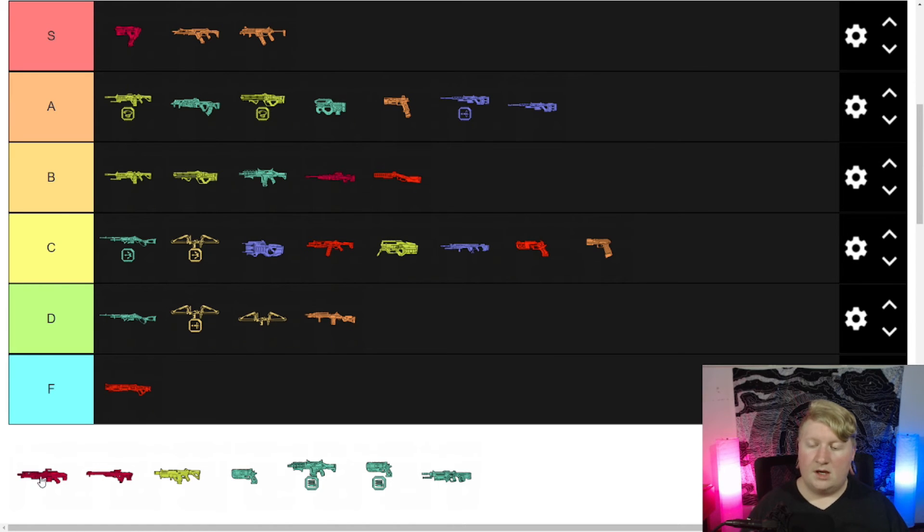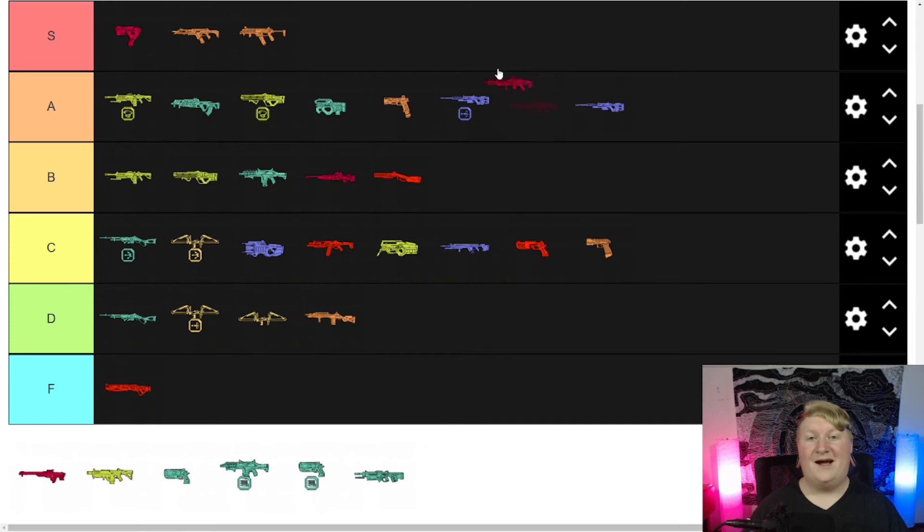Care package Spitfire — S tier, that thing rolls. It will absolutely shred you. Obviously care package weapons are op so all of them should be S. The Kraber I just can't hit shots with so it's whatever. I don't actually see the Rampage Spitfire much — mostly I see the Alternator, which is fine, but I never get the Alternator myself.